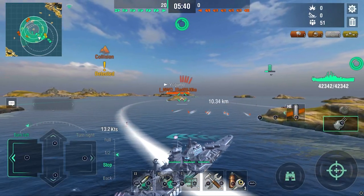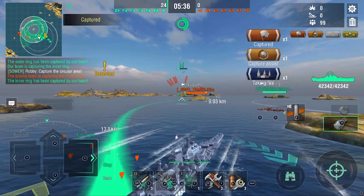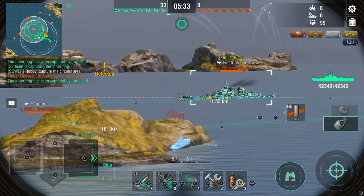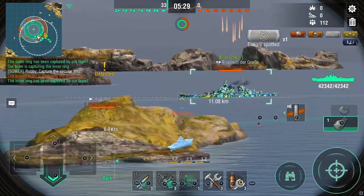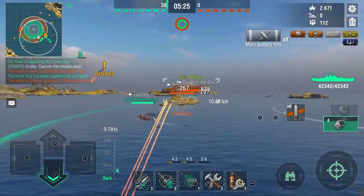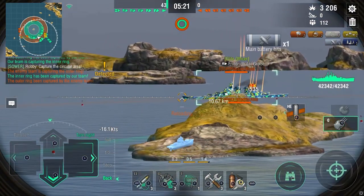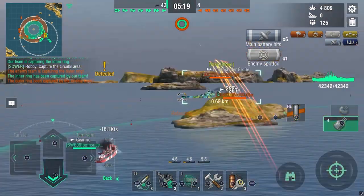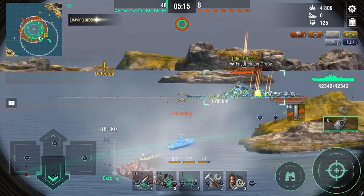We spot his torpedoes — luckily I think the DD spotted them for me, which was nice. We were in the danger zone but we dodged and managed. Now I'm just going to start spamming this FDG because he is pushing like a madman and I can't shoot at the Yugumo anyway. Looking at my positioning, I am completely bow-on to the enemy team — a very important tactic for a cruiser player.